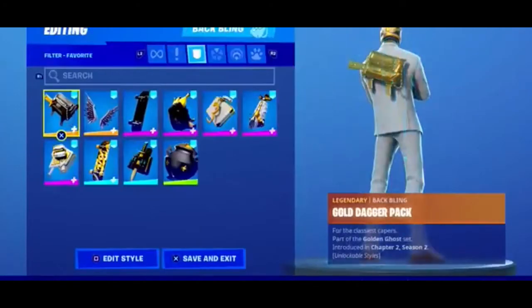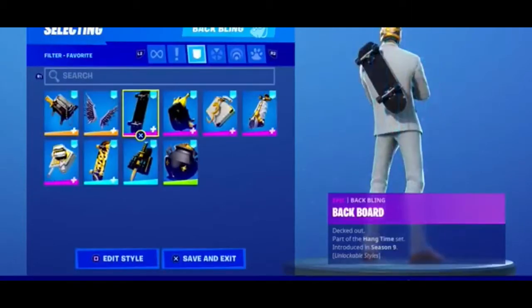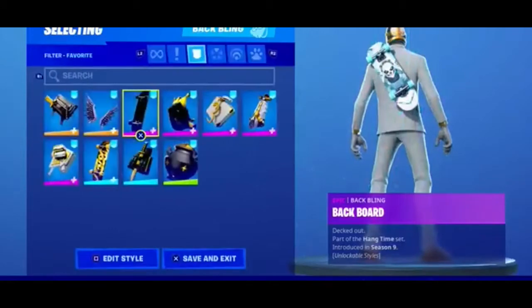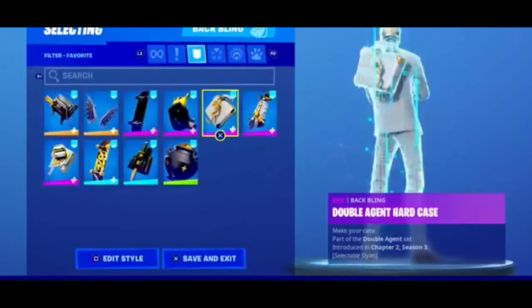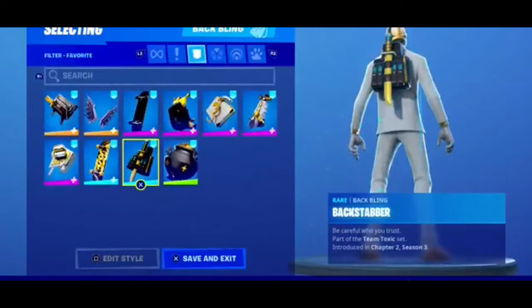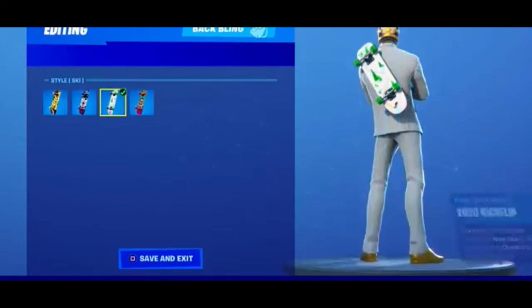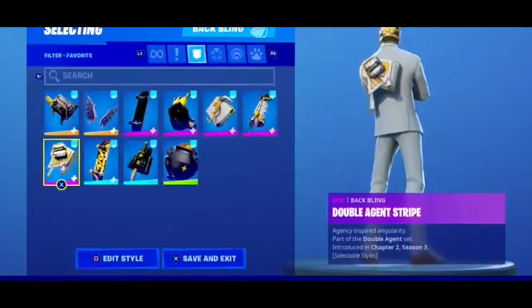Ghost edit style of Wildcard. Gold Dagger pack, High Caliber, backboard — this is kind of white so it goes with him a bit. This is his own back bling — second with two edit styles for each of them. Lucky Coins, 2020 Kickflip. Let's see — oh, the ski goes really well. Double Agent Stripe goes well too.